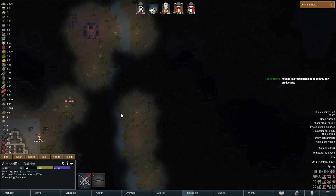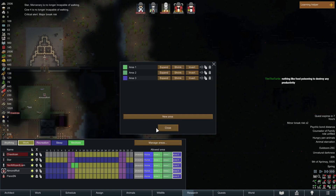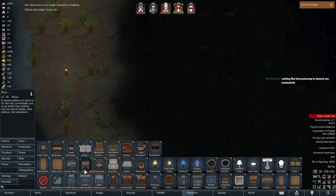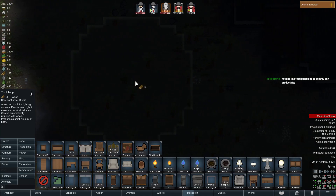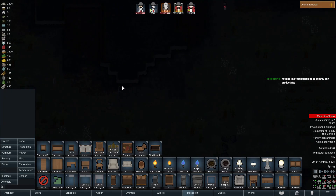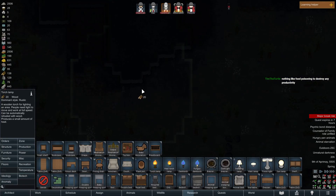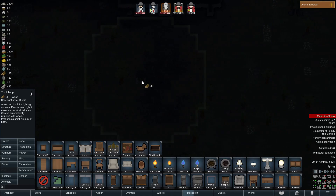There should be one here — that one will get built eventually. Let me go schedule, area three, manage areas, expand — just a straight line from there. Where's the line start? On that bush? Architect, schedule manage areas, expand — allow them to go through right there. Torch lamp. I do apologize, this is probably really tough to see — that's just how it is I guess. Hopefully we can get all that made soon enough.